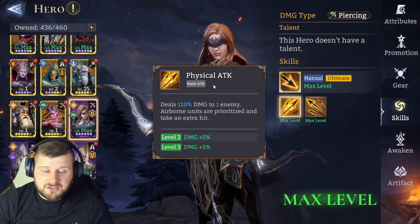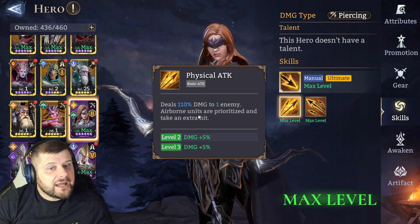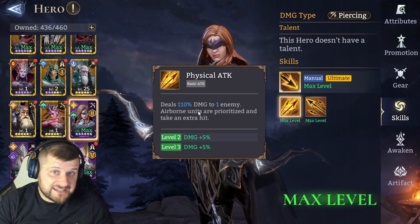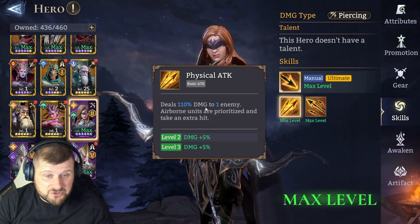Her basic attack deals 110 damage to one enemy, however airborne units are prioritized and take an extra hit — so that's 220 damage to an airborne enemy. 220 damage on a basic attack.